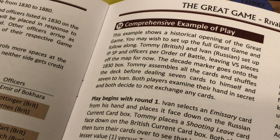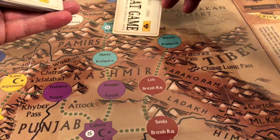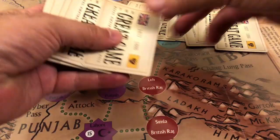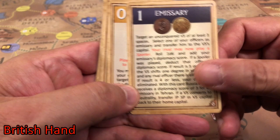We will be moving the counters over the map following the comprehensive example of play found in the rulebook. We begin each round by dealing each of the players seven cards.